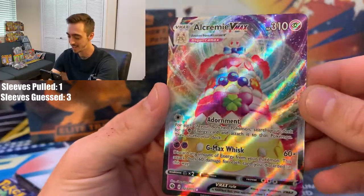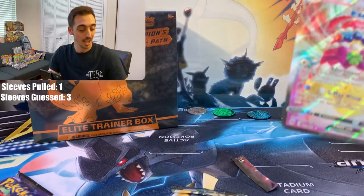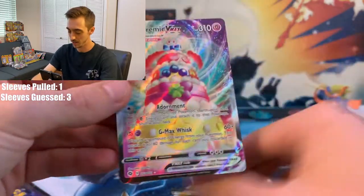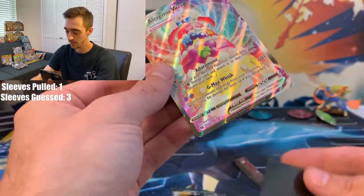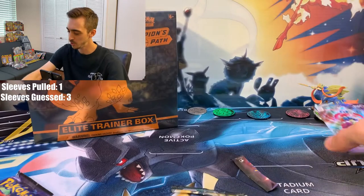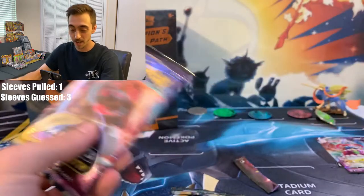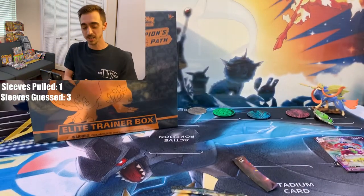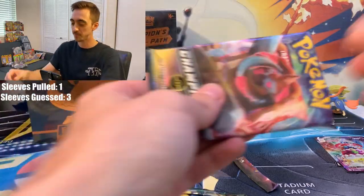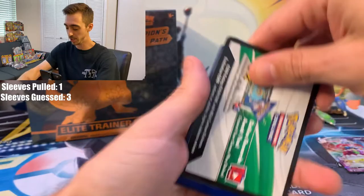That is a nice card. The holo on these VMAXs is too cool. I wish I'd opened the ETB first to get my Charizard sleeves out. We're going to wait and use the Charizard sleeves for this one. Pin box, last pack — what are we thinking? More than one VMAX or rainbow in a pin box? Could be another V, could be a V, could be that Shining Charizard.